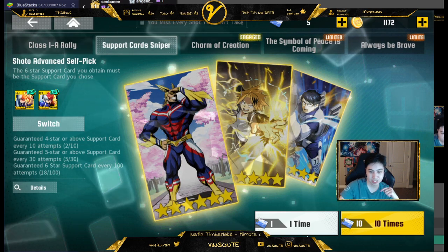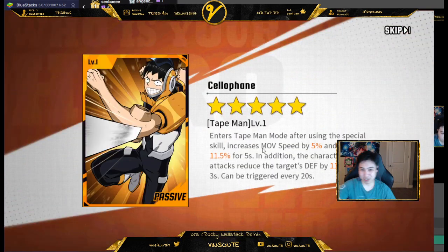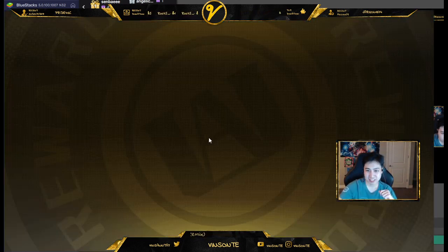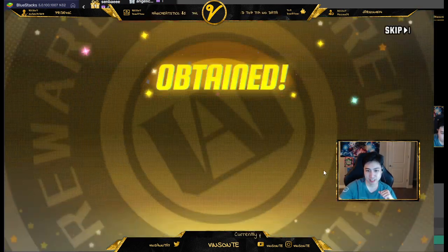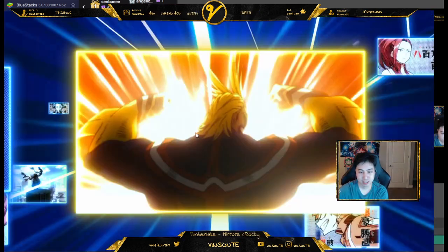We got a 5-star. Let's do one at a time here. Wow, another one? Another 5-star already? Wow. Another 5-star?! After being attacked, a character gains Anima Halo — this increases friendly units. Oh, that's pretty nice. Damn, I'm lucky with these cards.